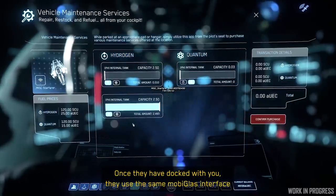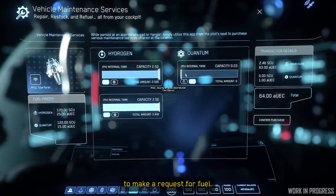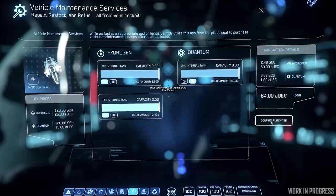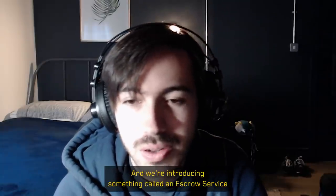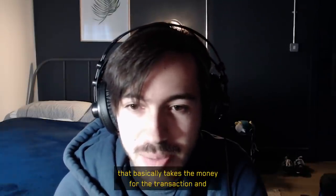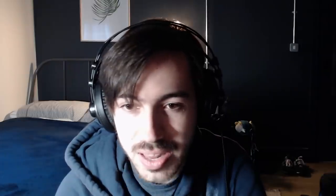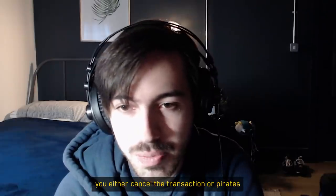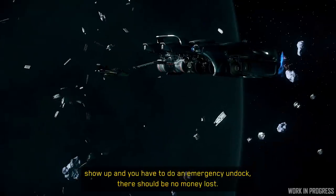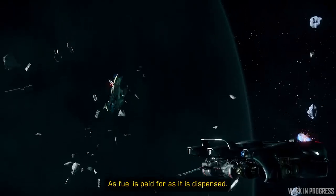Once they have docked with you, they use the same mobile class interface to make a request for fuel. We're introducing something called an escrow service that basically takes the money for the transaction and only starts paying it out as the transaction advances. So if for whatever reason you either cancel the transaction or pirates show up and you have to do an emergency undock, there should be no money lost, as fuel is paid for as it is dispensed.